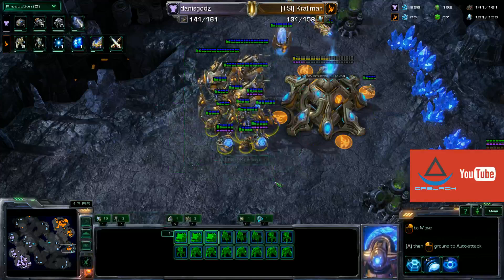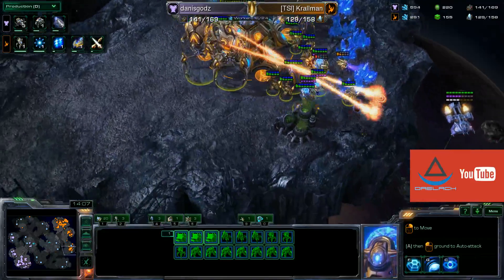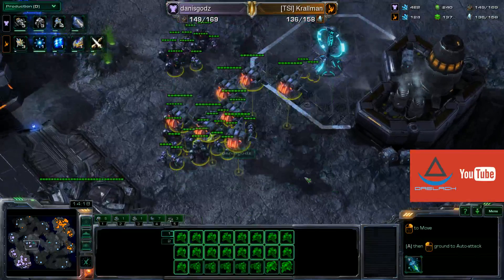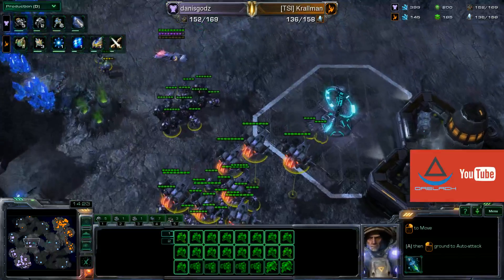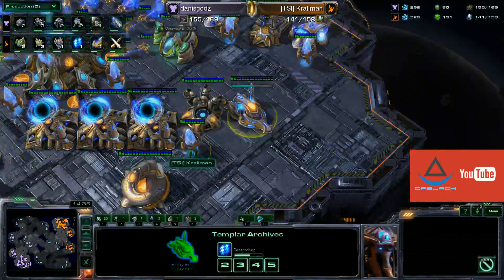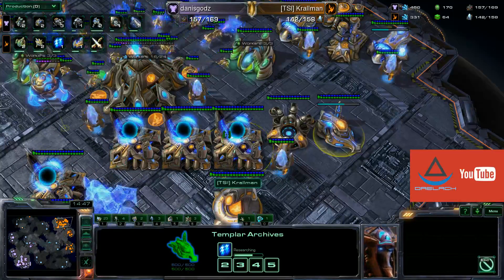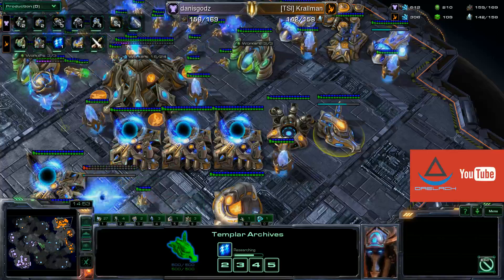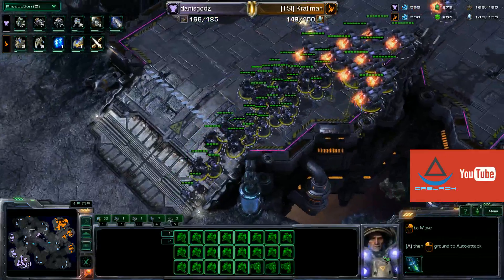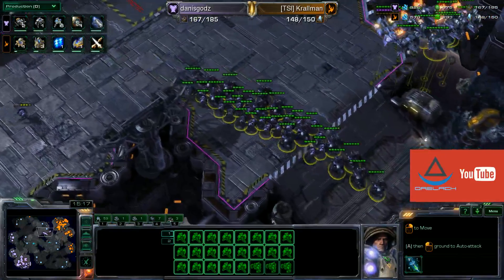Kralman's main army is hovering around the third — interesting choice, especially given how damaged it is. Another drop is coming in and dealing damage, so clearly Danisguards has been dropping him on a regular basis. Building up a nice bio force in the middle, already got a nice chunk of Vikings out ready to deal with those Colossi. Sending some scouting Marines off. And I do see Psionic Storm being researched by Kralman — actually a very worthwhile choice given his opponent's mostly bio composition. The potential for Colossus and Storm, with that splash damage being very strong against bio-style gameplay, can inflict maximum damage unless Danisguards is really on the ball with splits.